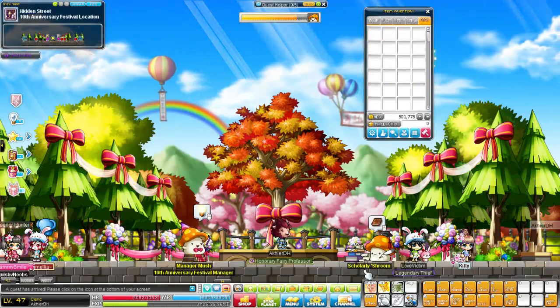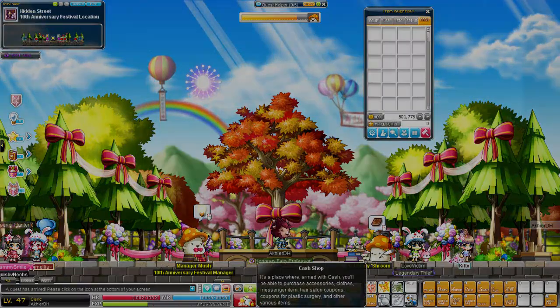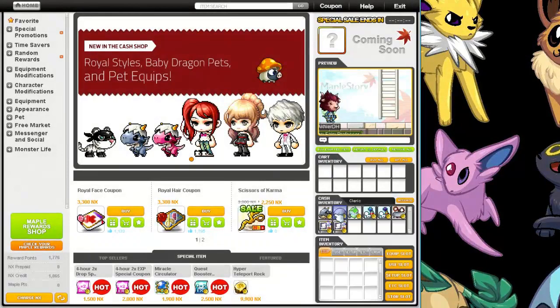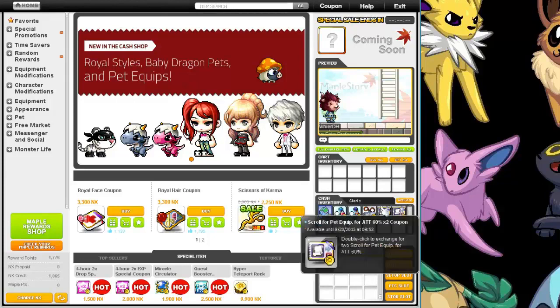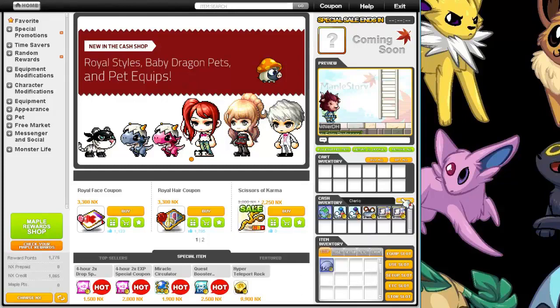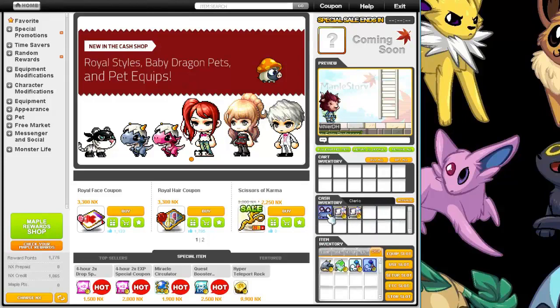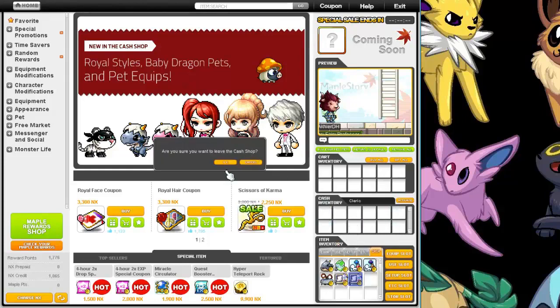I've never even used the cash shop before. So let's see what I need to do. Activate? Okay, so yeah, it's just like that. It's all just pet stuff. So I'll just grab it all, and I'll put it in just to show that, yes, I have it. And once again, out of the cash shop.